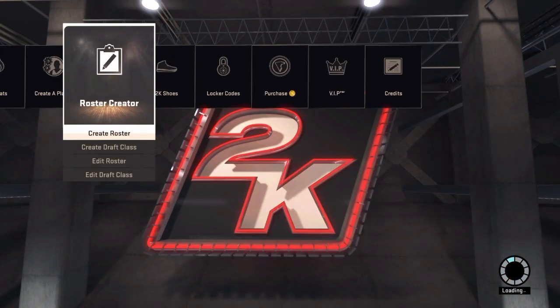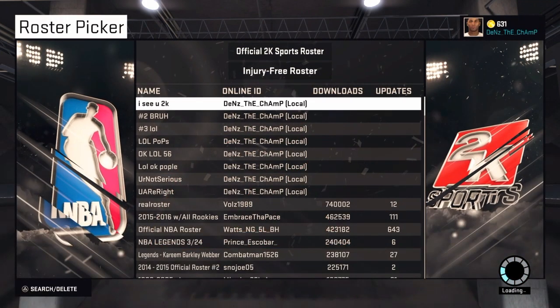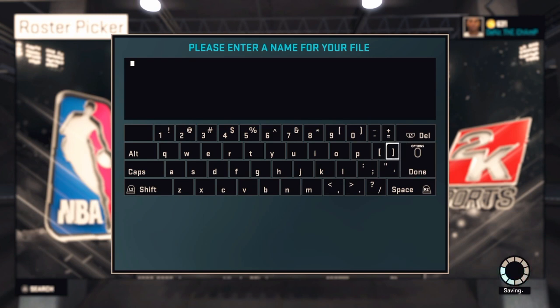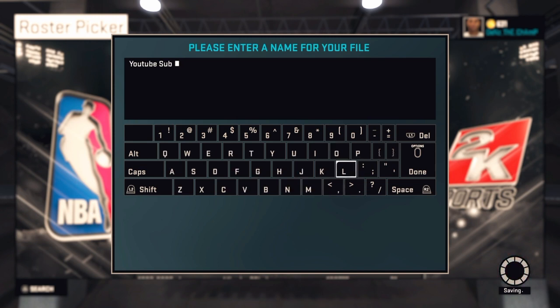Then after you change your jump shot, click Complete. After you click Complete, go to Create Roster, then you have to go to Official 2K Sports Roster and create a roster with a name that you will remember — I put something I would remember, so that's what I put.